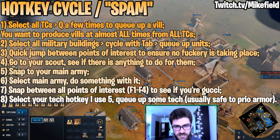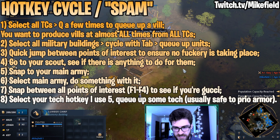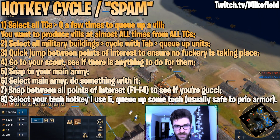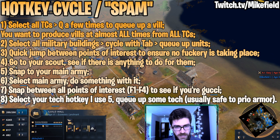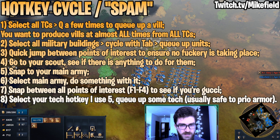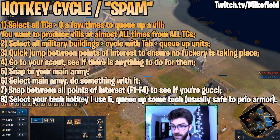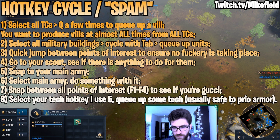Then you want to jump between points of interest. We have F1, F2, F3, F4 bound to specific places — I have one on a TC here, one on another TC, one on a distant proxy base, and another bound to my main army. It's a good idea to have a few units in the main army bound to a key. Also bind your macro building — like the Guild Hall for the French — to a particular button so you can always snap to it quickly. Cycling through your points of interest also lets you sometimes discover whether your opponent is attacking you before you notice on the minimap, giving you a lot of map control.